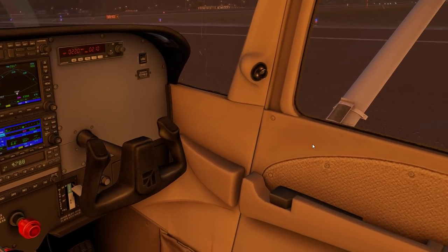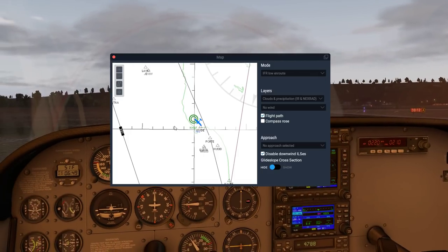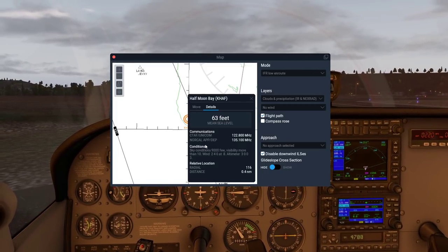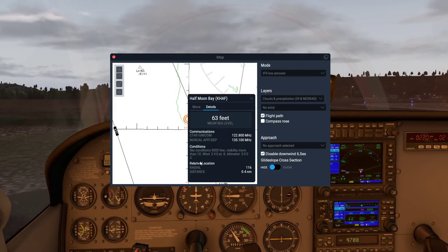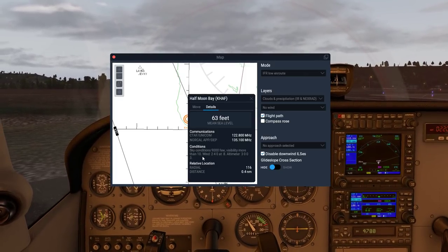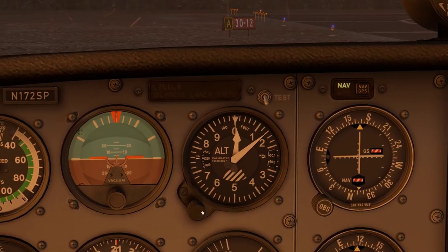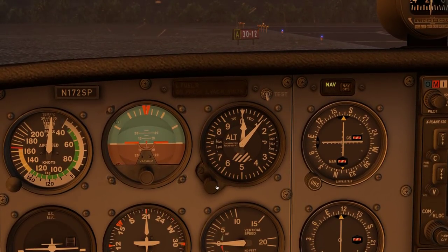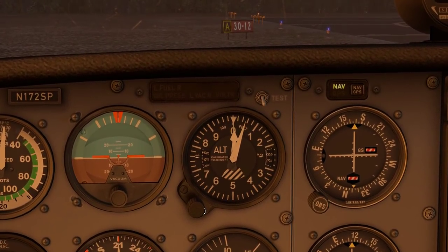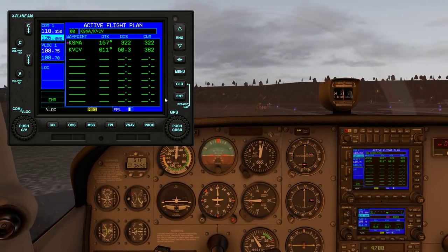I've been learning a few things from you guys - thanks for that. We can roleplay this: we have a rough idea of the weather but we want to get the details from the radio. This plane's ATIS is just displayed on screen rather than spoken over a frequency. Altimeter 3003 - that's what I was looking for. We have to adjust our altimeter to make sure the altitude we're seeing is accurate. Setting 3003 - you can see it's changing, and that can be a life-or-death situation if not set properly.